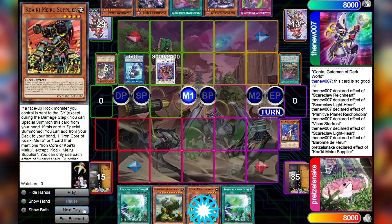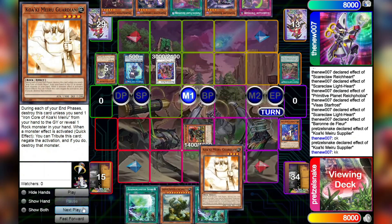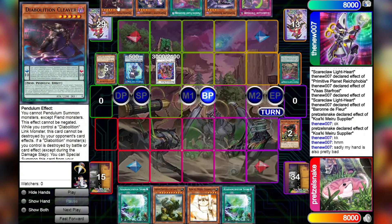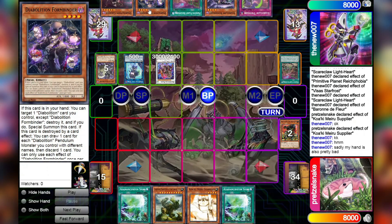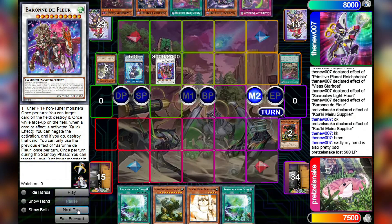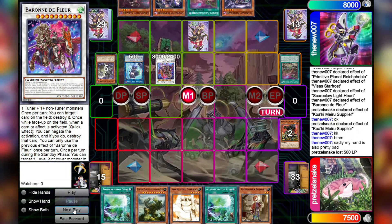Then we're going to go Barone de Fleur effect, popping the Xeno Guitar. That will trigger the effect in the hand of Pretz's Kowaki Mirage Supplier, and add from the deck to the hand with the effect of Kowaki Mirage Supplier — Kowaki Mirage Guardian. That's going to be a big issue for Raven if Pretz decides to normal summon that at the beginning of her turn. Does he not have any more extension? Can't we go activate Cleaver and then Formbinder? I guess that doesn't really do much. Oh dear, oh no — I don't remember what the Link 1 does well enough. We're just going to set Twin Swords, ending on Barone Twin Swords Pass.